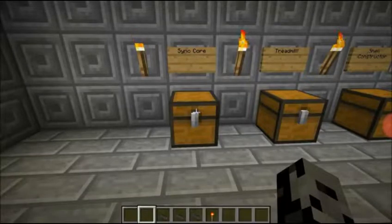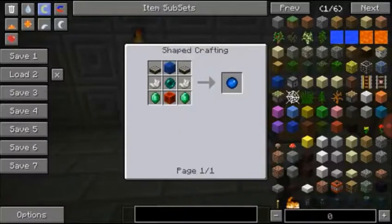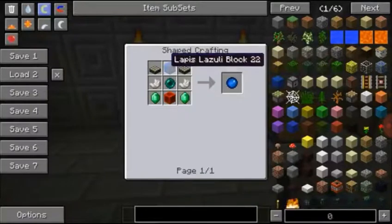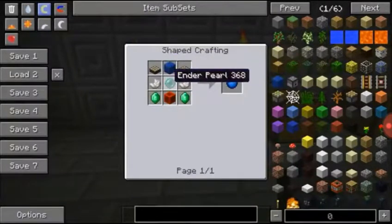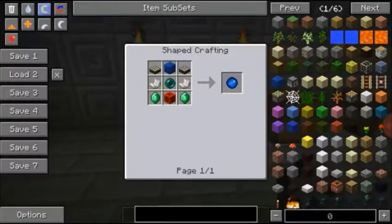First off, you need to create yourself a sync core, and this is used in the other recipes. To make it, you will need two daylight sensors, a lapis lazuli block, nether quartz, an ender pearl, a block of redstone, and two emeralds. Like, could this really be more expensive? But when you see how this works, you're going to understand why — you can actually save your life.